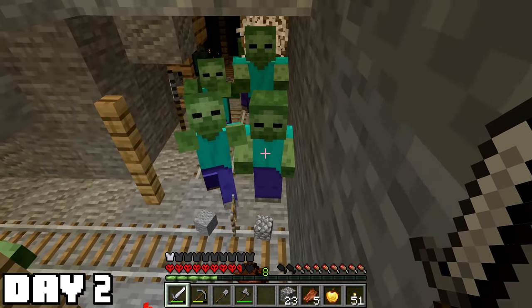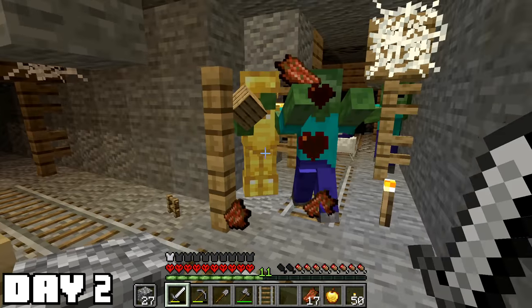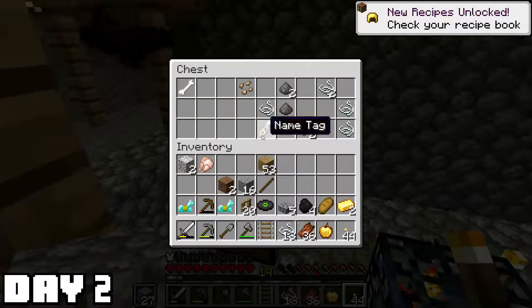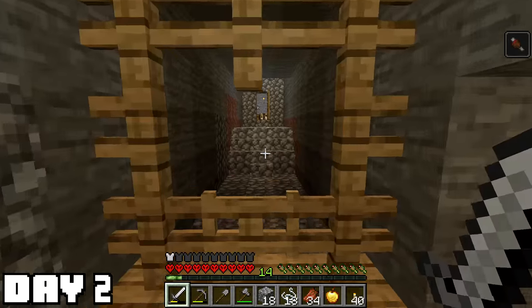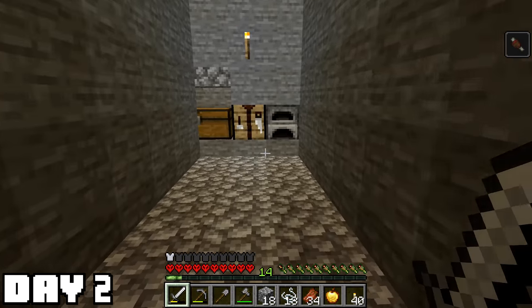I got real lucky too. There's a totally separate spawner right nearby the first one. Because they can't cross the rails on the ground, this fight was pretty easy. Cleared out the spawner and found some more loot. This second chest even had seeds. Now, I know for a fact I'm not ready for agriculture, but it was nice knowing that I don't have to eat rotten flesh forever.